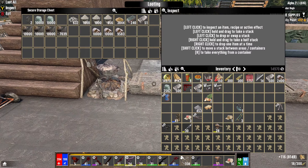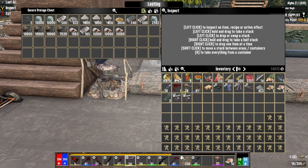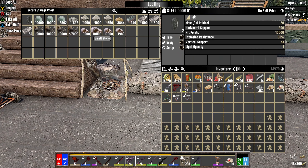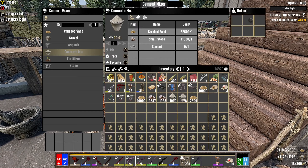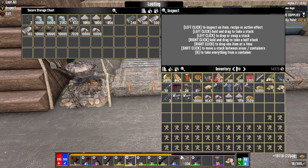Beautiful! That makes me super happy! Lots and lots of steel. Got doors — I need you and you. Look at that! Yes! I got a whole bunch of — yes, yes, yes, yes! Yes, and more! Yes! That is it.